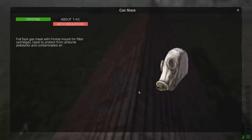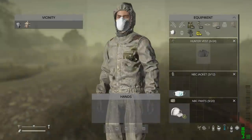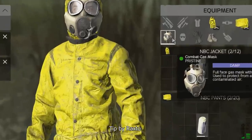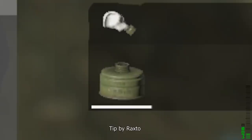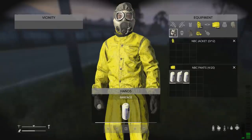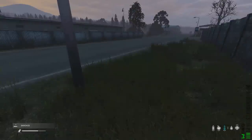Apart from these three gas masks, no other mouth covering protects you from the gas, and nor do helmets. The combat gas mask filter lasts 12 minutes inside the gas zone, where these green filters last 8 minutes. Outside gas zone areas, filters last 10 times longer.